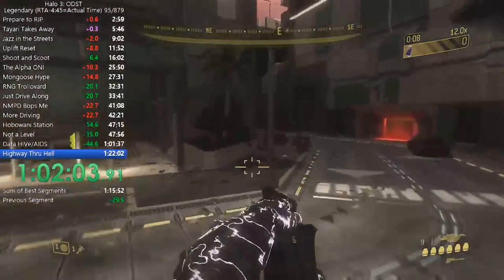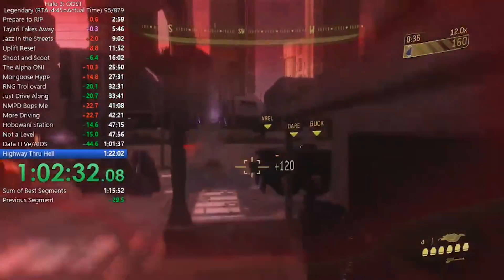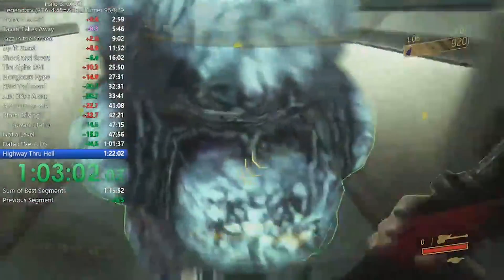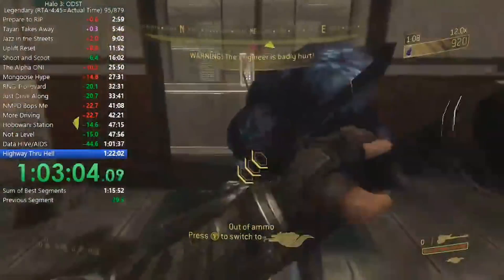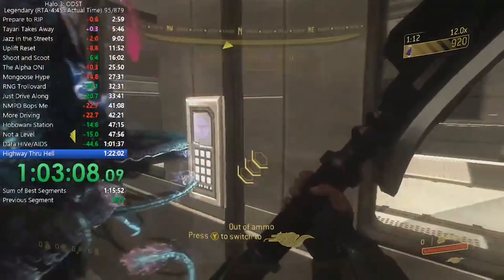Then we're on to Coastal Highway. The beginning of this level is pretty straightforward — just run through and kill as many enemies as possible. We see strategies where you give Vergil a little push with the gravity hammer just to speed him up and activate that first cutscene a little bit quicker.